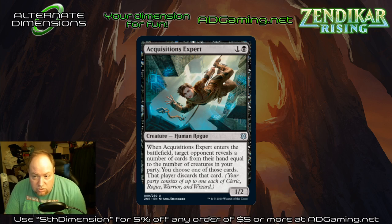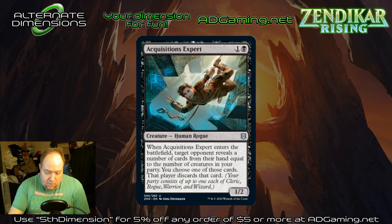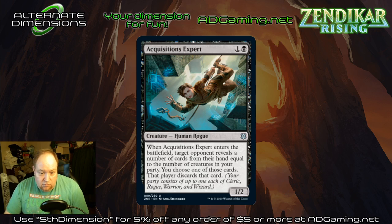Hello and welcome to Alternate Dimensions Zendikar Rising set review. In this video we're going to explore the black cards in Zendikar Rising, focusing on their aspect for 60-card format constructed play — Standard, Pioneer, Modern. You can also check out our other videos. So far I've recorded one for the white cards as well as one for the blue cards. Tonight we're doing black cards, tomorrow red, and the last day we'll do the rest: green, multicolor, artifact, and lands.